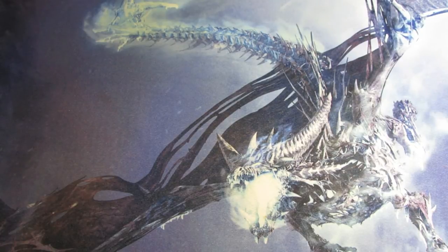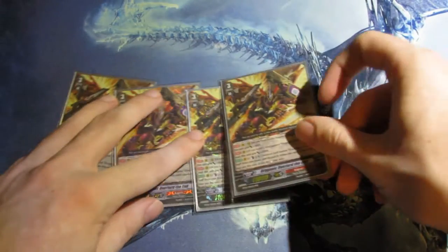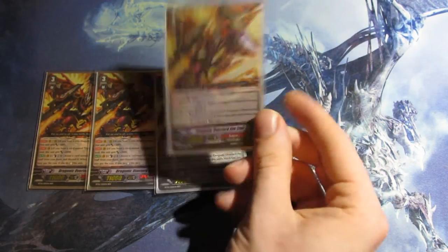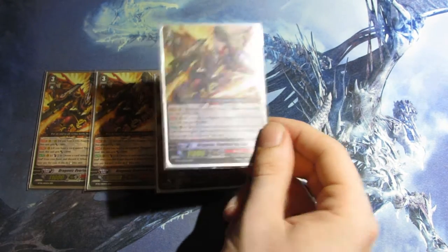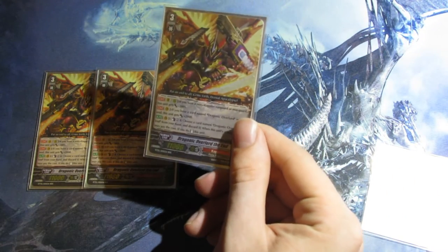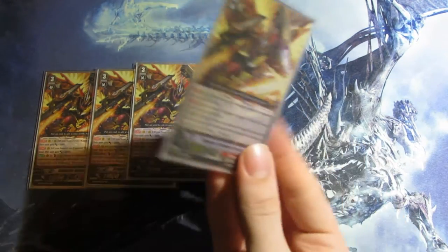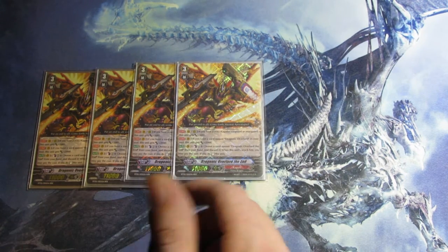For the grade 3 lineup, I run, of course, 4 Dragonic Overlord the End. If you don't know his skill: when this unit's attack hits, you can Counter Blast 2, discard a copy of itself from your hand, and re-stand it. And the additional skill is if you have Dragonic Overlord in your soul, it gets 2k — but that's not really relevant in this deck since I don't run Dragonic Overlord here. But yeah, that's the End.